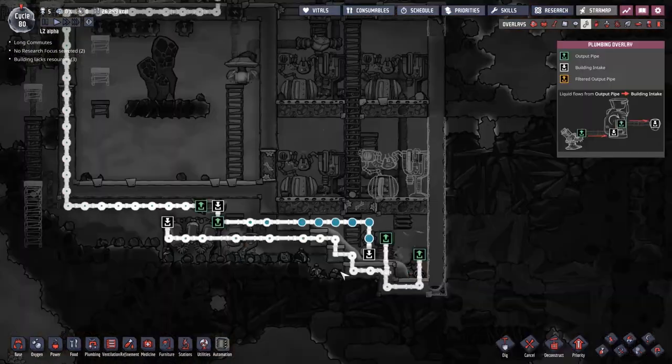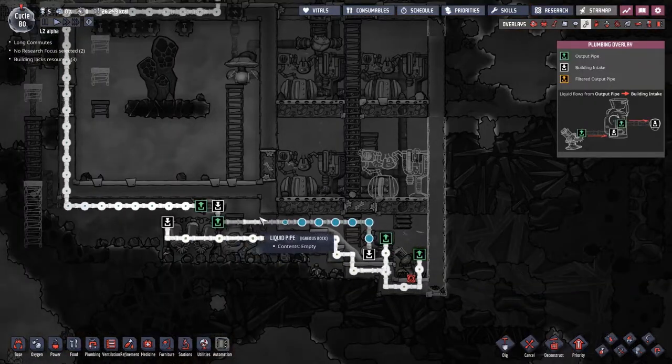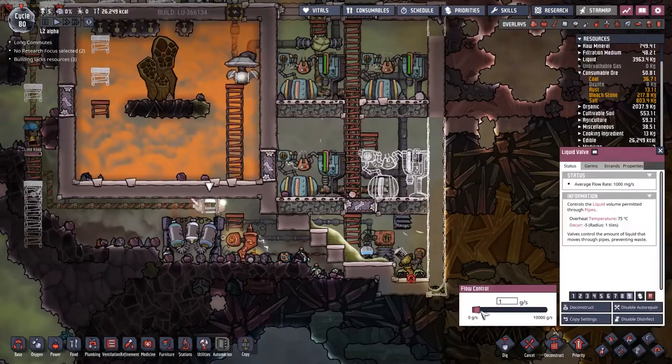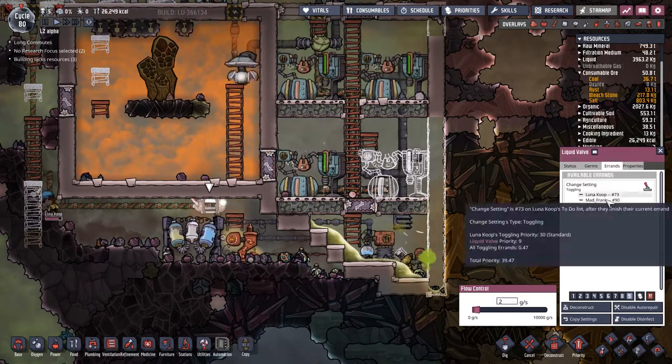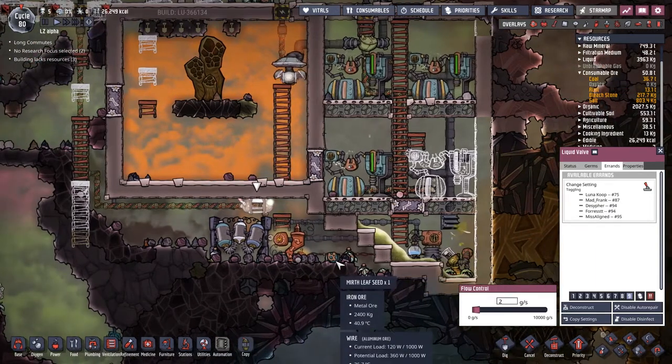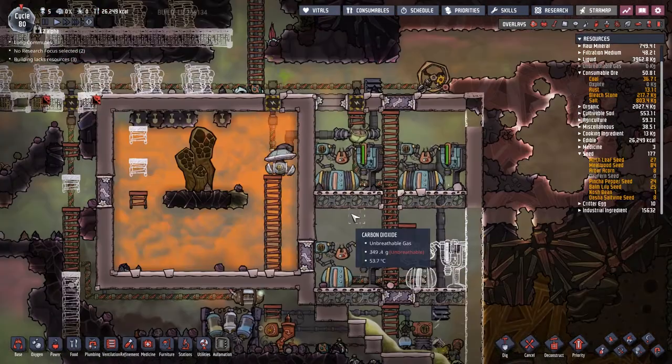As theorised last time, this pipe here is starting to fill up with the excess water. We're a little bit worried about that, because if this fills up all the way, then the water sieve is not going to be able to output into this pipe, because this one is a very restricted air valve. I'm going to come through here and press two to try doubling the flow. This is quite a way down people's job list, so it might take a while to take effect.